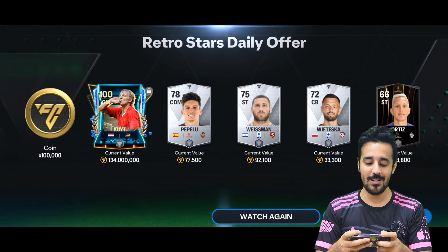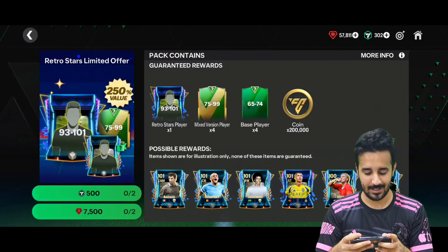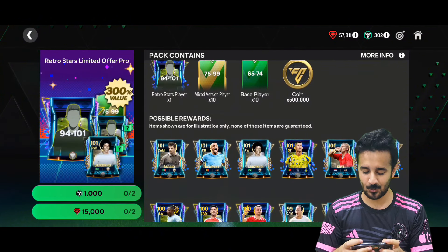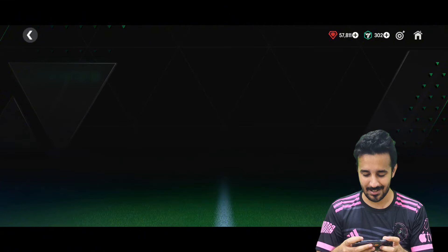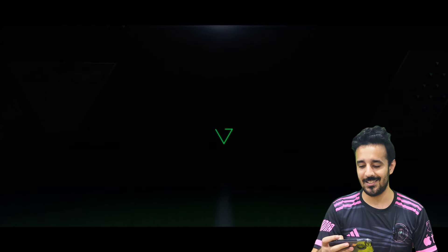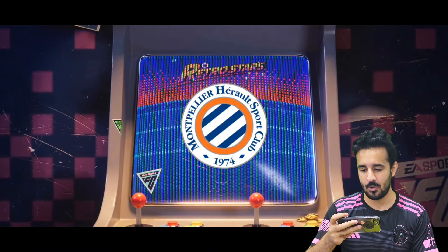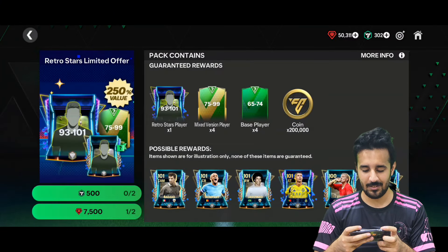In search of gold, we got more gold — that's really great! A free 130 million! These packs are worth it. Opening the 93-to-101 pack — 7,500 gems. Using Retro Stars offer again: a striker, 94 rated Altimari — only 16 million from him, not a win pack. Next pack: no walkout, just a 93 rated card — wasted some gems.